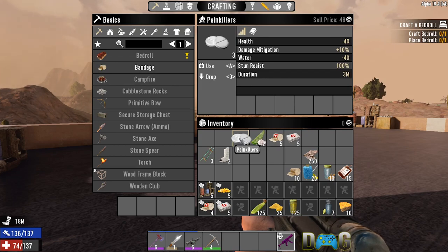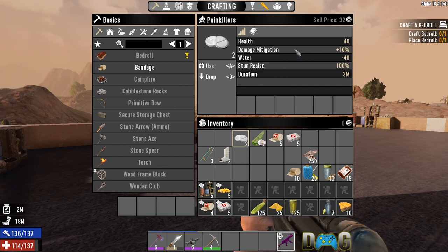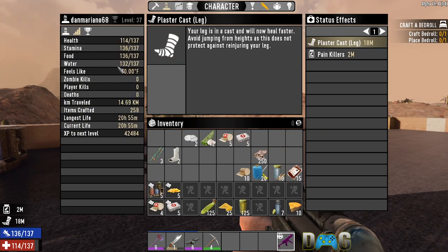While we're hurt, let's go over painkillers. Painkillers are a pretty good way to heal — they give you 40 health instantly. They also have a plus 10 damage mitigation, which acts more like a cap on how much damage you can take in a single hit. The trade-off is negative 40 water, draining about 1 water every 2-3 seconds for a total loss of 40.